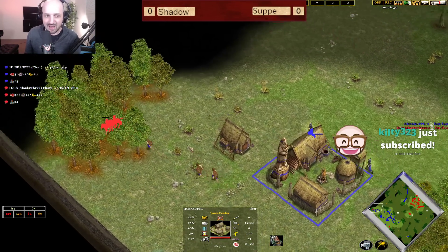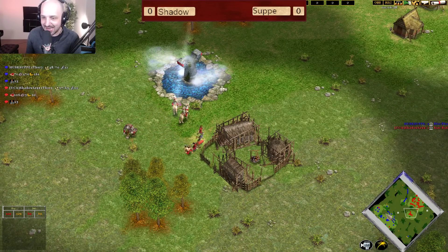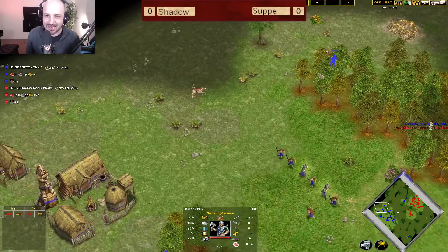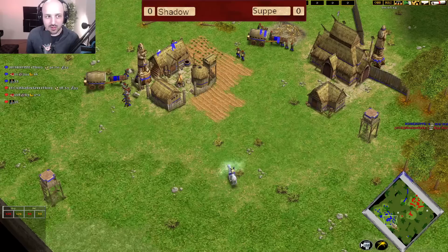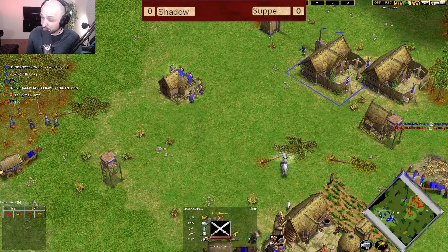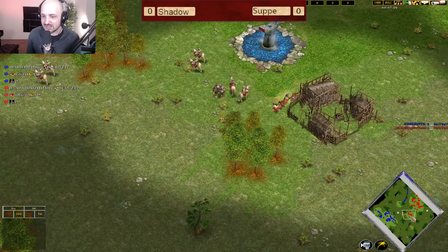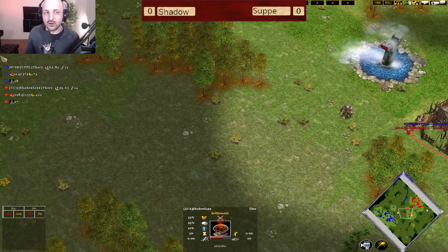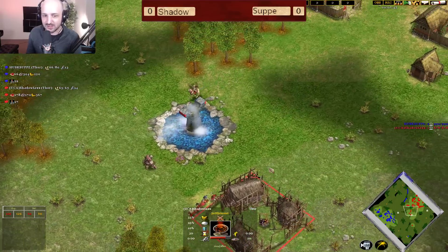Soup's going straight into boom mode - he's got two Town Centres. I imagine we'll see Shadow Facts also drop his own Town Centre. One raiding cavalry goes down, the other might fall too - two raiding cavalry down for one Throwing Axeman. Nice play. Big advantage here for Soup as he's now dropping farms, playing it defensively. He should probably stop building Ulfsarks - in the Norse war you really want raiding cavalry and Throwing Axemen. The question is: Shadow Facts has map control to some degree, so will he go for a third Town Centre to grab the forward one?